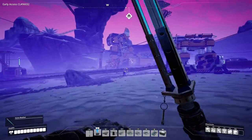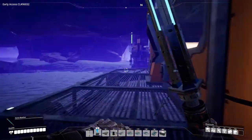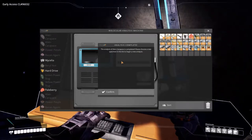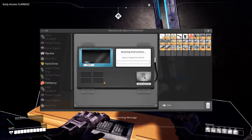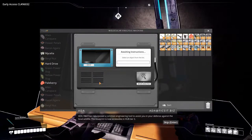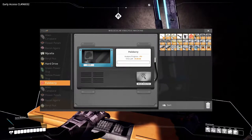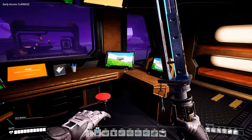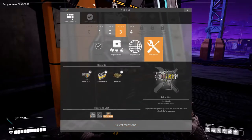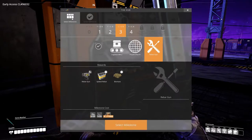Let's go back and check the MAM and see if it's researched something for us. We have finished the alien carapaces — that's nice. We could start researching the pale berries, so let's do that. Let's have a look at tier three and see what's available — the rebar gun. We probably want to get that pretty soon, but it shouldn't be a big deal.